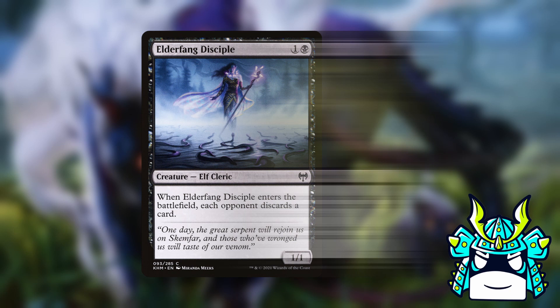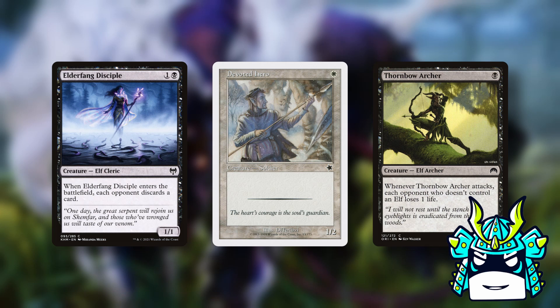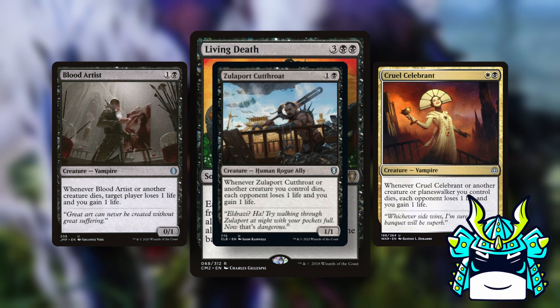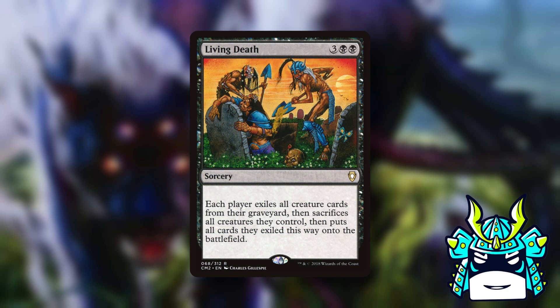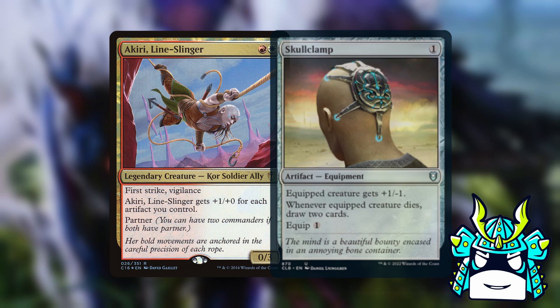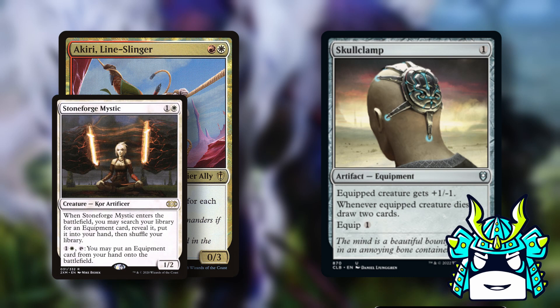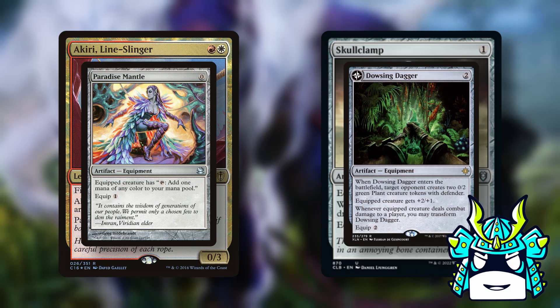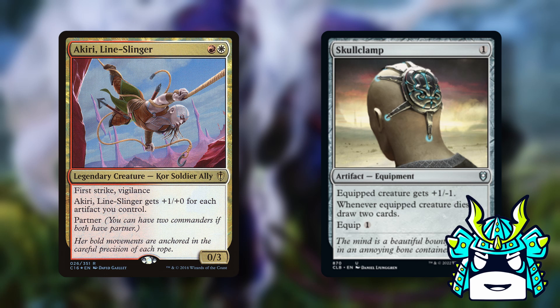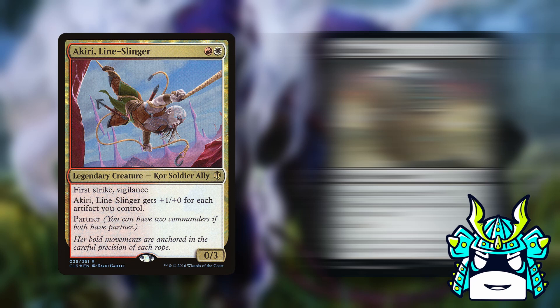The theme of the deck is aristocrats with some elves and also some random artifacts and equipment. There are a surprising number of elves you can play in Mardu colors, like Elderfang Disciple, Thornbow Archer, or Commander all-star Devoted Hero, who is actually an elf even though it doesn't say it on the card. You just spam elves and sacrifice them to draw cards with Miara, then eventually draw into something like Living Death to bring back all your elves and drain people out. Remember that Lurrus only says your permanents have to cost two or less, so you can still play all the good mass reanimation staples. If you want this deck to be competitive you'll need Skullclamp and ways to find it — add in equipment like Stoneforge Mystic and Steel Shaper's Gift, plus treasure generators, mana rocks, and utility artifacts, and Akiri will get up to a pretty decent size surprisingly quick, making it easier to finish people off.